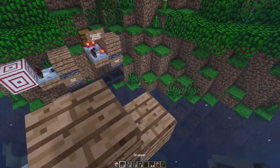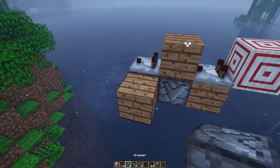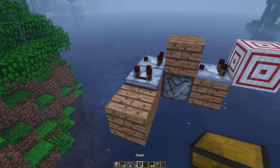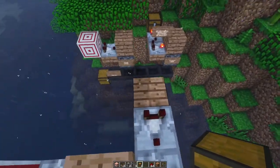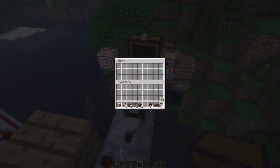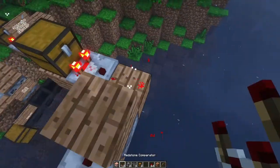This signal is going to be received by this comparator, which will determine whether it fires based on how much is in this chest. You want to set it to subtraction mode on that one so that we find the difference. In this chest, I want to put items representing signal levels 2 through 11 — like so. And if you're not sure, you can check to make sure you have what you think you have.